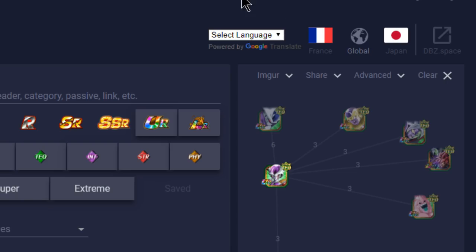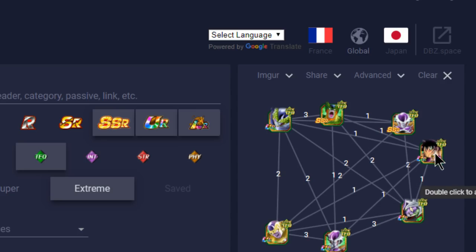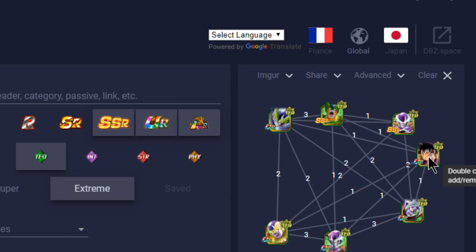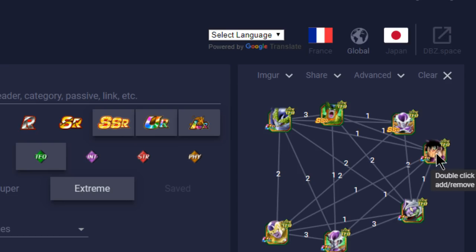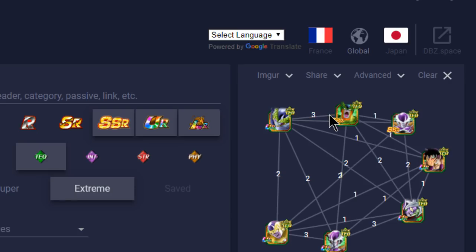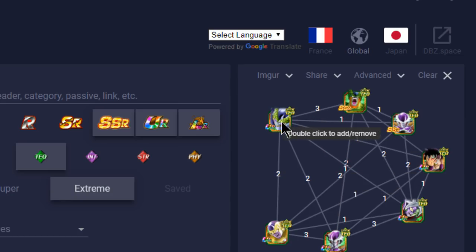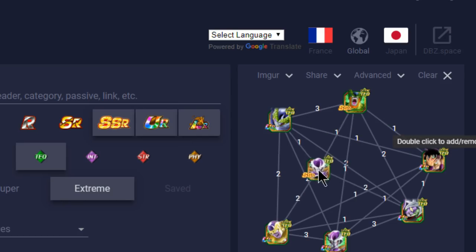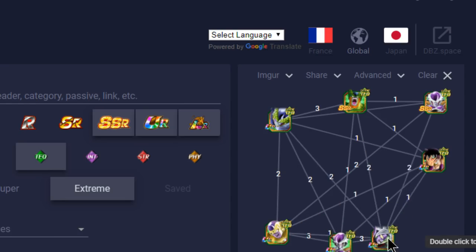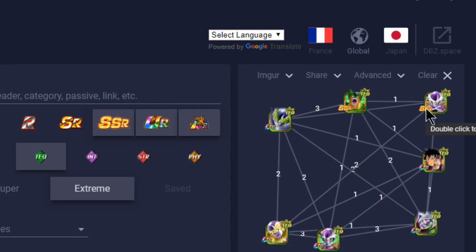In terms of my Super Battle Road team — this is the exact team I ran. I had Golden Frieza paired with First Form Frieza on the primary rotation, with Merged Zamasu and Majin Buu on the off rotation. My Merged Zamasu was 100%, Golden Frieza was 100%, my Cell was 100%, and Majin Buu had three dupes unlocked. I kept the two Cells linked together because of the Ki +3 passive with Attack and Defense buff, and had big bad bosses and Messenger from the Future. Frieza doesn't really link well with anyone else except Merged Zamasu on that team.